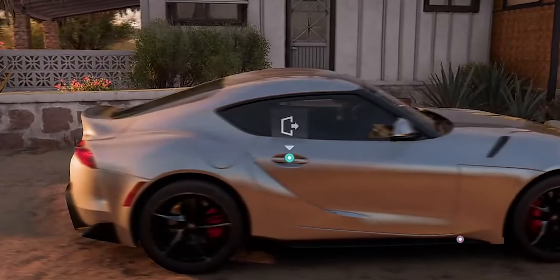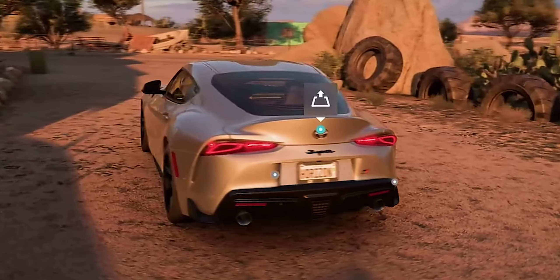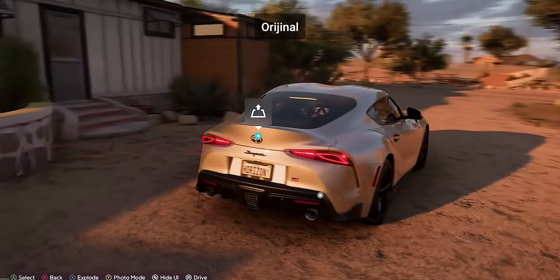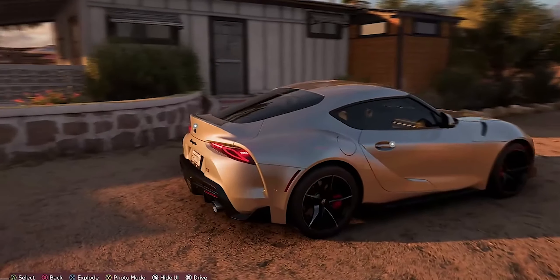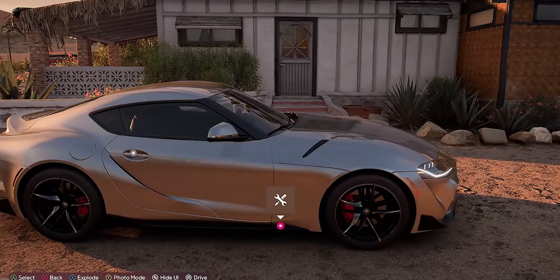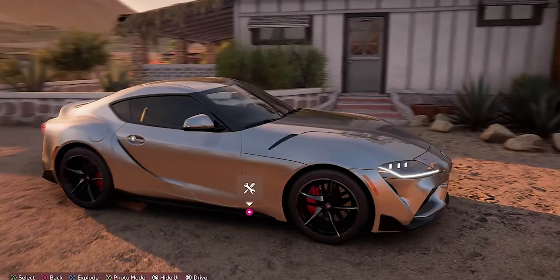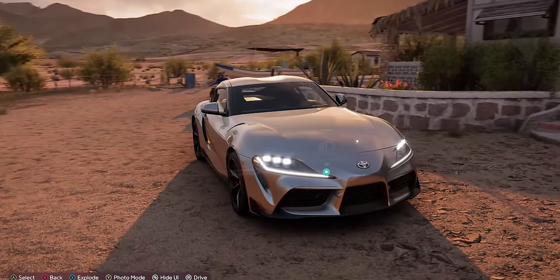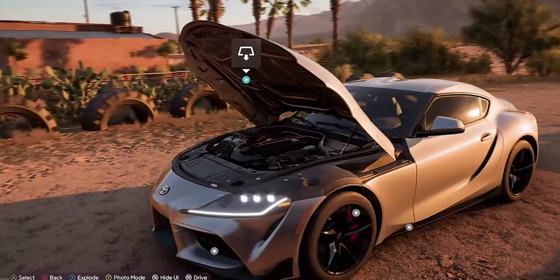All the vents on the car — just behind the tail lights, in the door, on the fender — they're all fake vents, placed there so that the aftermarket could install vents for things like oil coolers. When people start upgrading it, the vent locations are already there. It's a car that from Toyota is built to be upgraded.